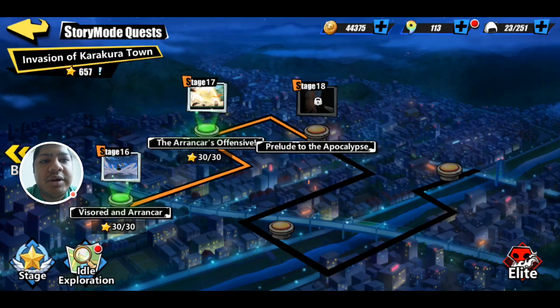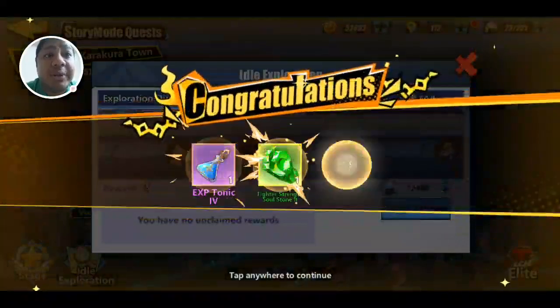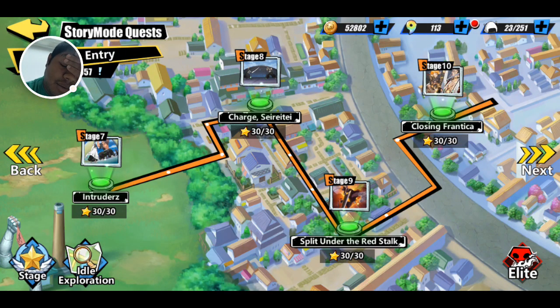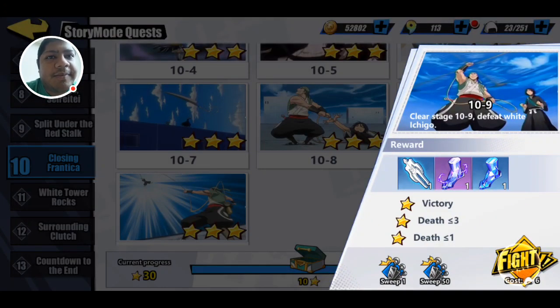Let's jump into a Story Mode battle here. Got idle exploration rewards — let me quickly claim those. I was just kicking myself when I realized I forgot to press record. I spent so long doing my summons. Alright, let's do 10-9. Why not? Fight.